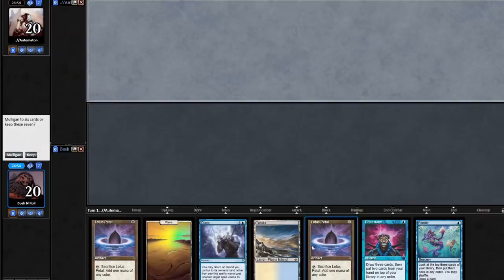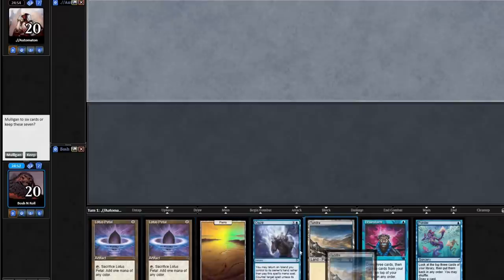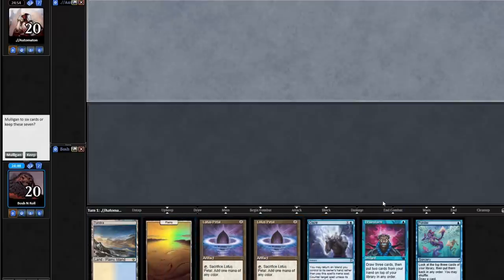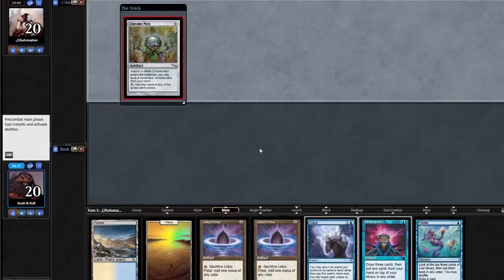I'm on the draw with this cantrippy hand that doesn't really do anything else. I need both Show and Tell, Omniscience, and a payoff. But I do have mana and disruption, and I'm not oriented to this deck yet to know if this is a keep or a mulligan. So I'm going to keep it for science. It's entirely possible you're just supposed to mulligan a hand that doesn't have any part of your combo in it, but with the Ponder and the Brainstorm I'm going to get to see a lot of cards.